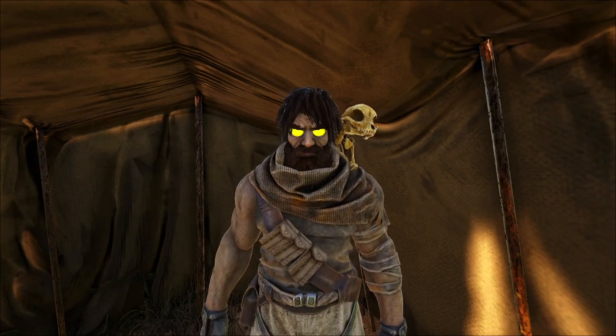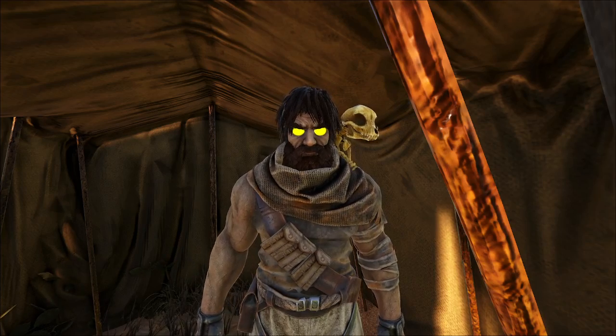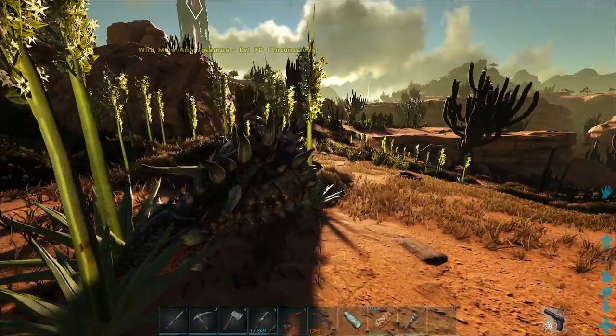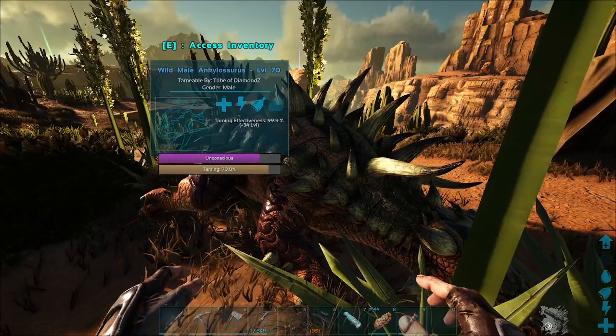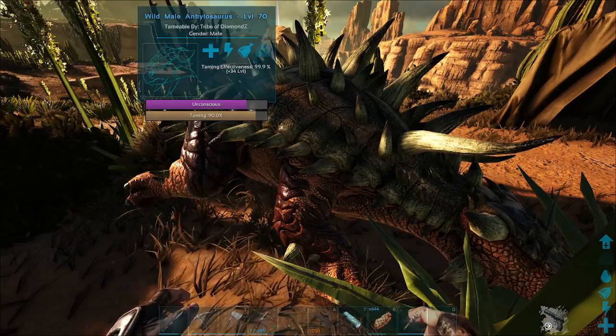Welcome back to Scorched Earth, it's me DiamondZ. And I told you we're gonna get a utility dino, right? Well, we're getting one. I have an Ankylosaurus knocked out here, and it's almost tamed up. I decided to start right before it tamed so you know I got it.